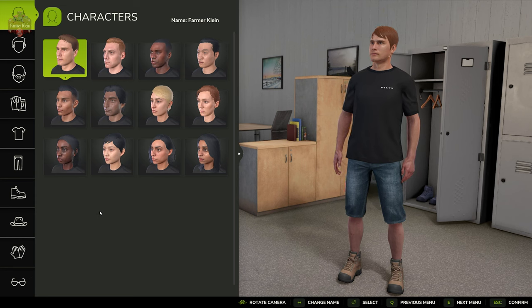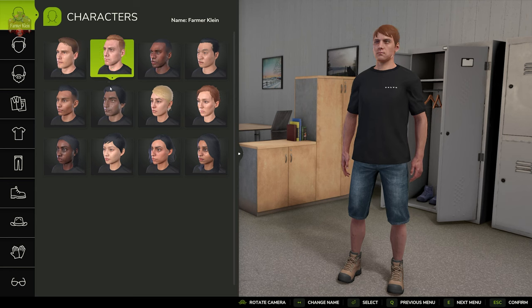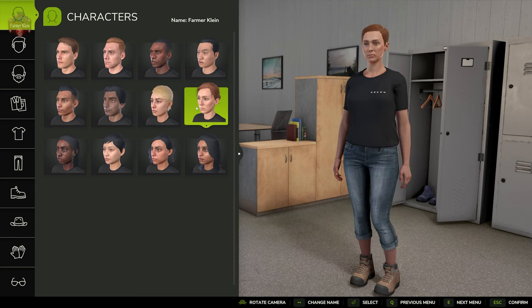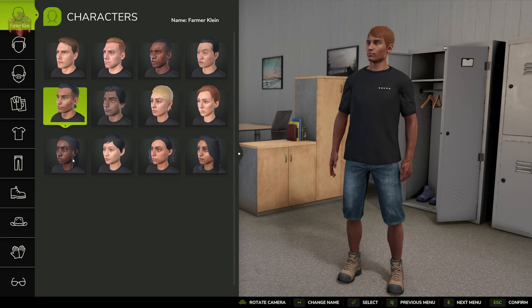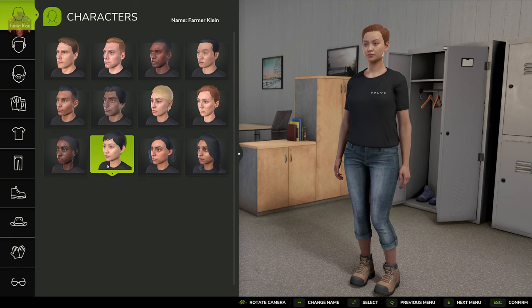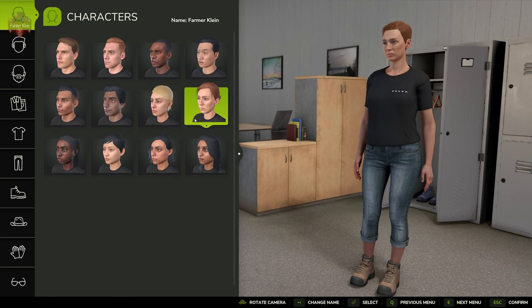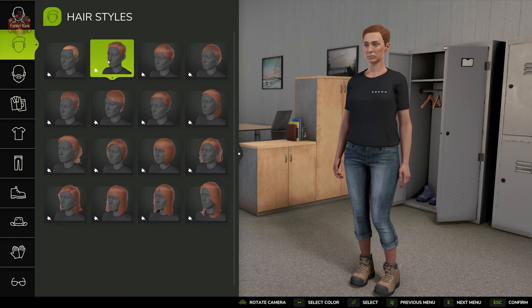First up, we have several portraits that we can pick from — just cycle through those. There are six male and six female portraits. From here we can go and select our hairstyles.